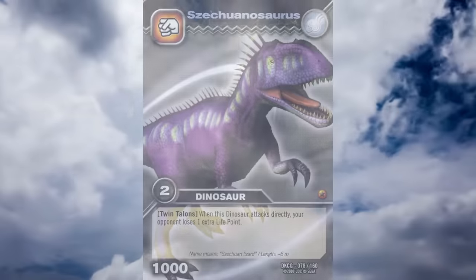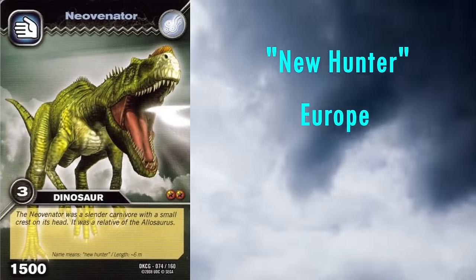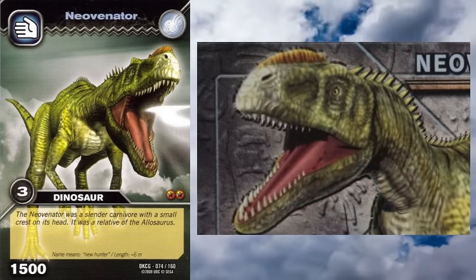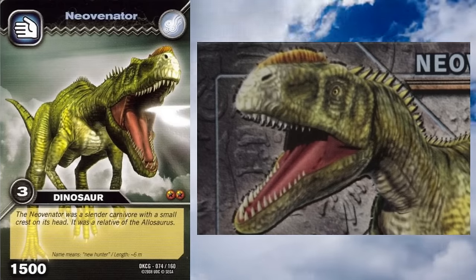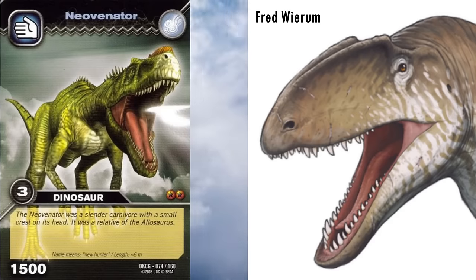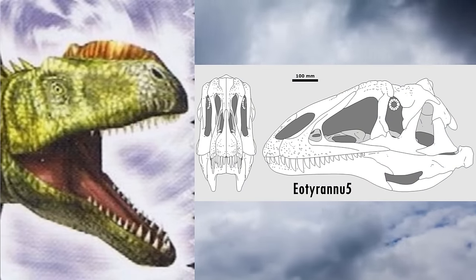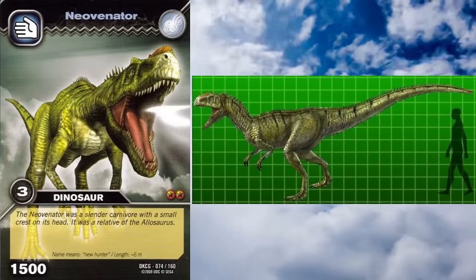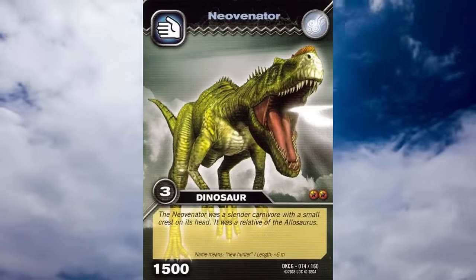Next we have Neovenator. Its name means New Hunter, and it lived in Europe during the Early Cretaceous, roughly 125 million years ago. This model's head is very strange — it has a single ridge along the midline of the snout, when most reconstructions I've seen have two separate ridges that start very close together at the tip of the snout and connect to the bony crest just in front of the eyes. The tip of the snout also seems too blunt when it should more gently slope off. It's also especially shrink-wrapped for some reason, and should probably be more heavily built, especially the arms. On the whole, it ends up not really looking much like Neovenator.